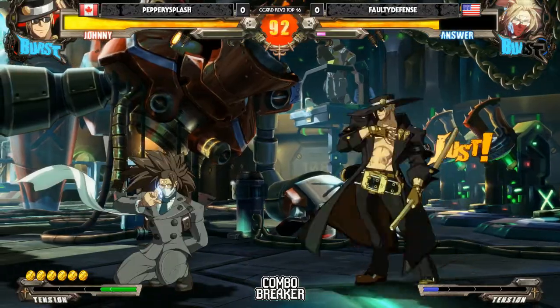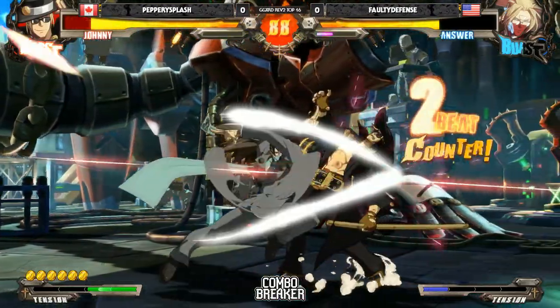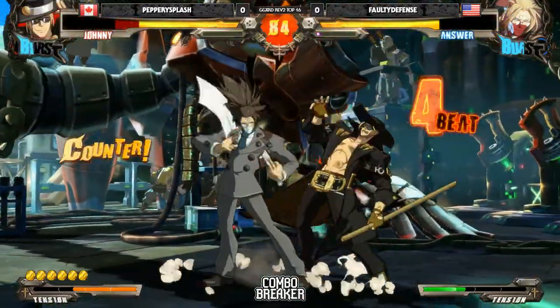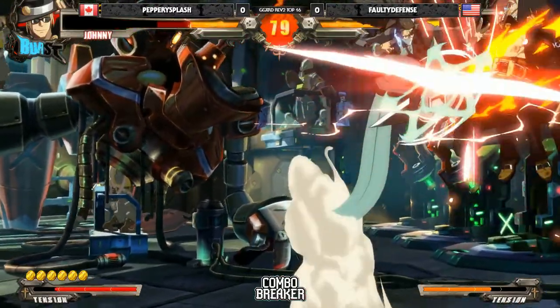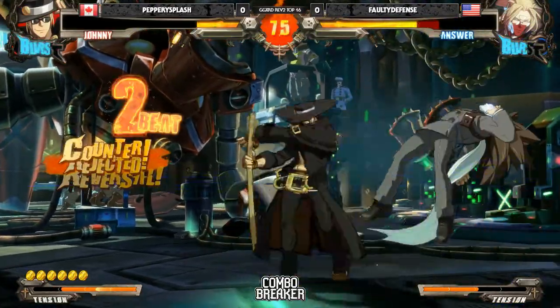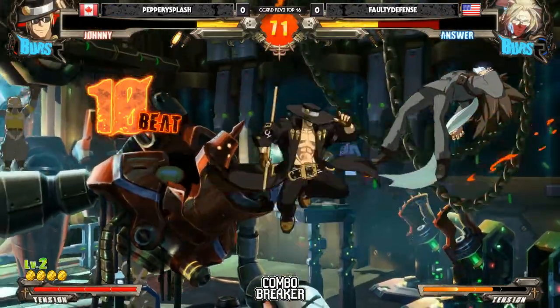Gets a double hit, which isn't what he wanted. 5K getting to try to start up that pressure. You see Faulty holding his ground, running in 2S just to get that pressure started. Definitely could have made it that burst. He can't get a loop — there we go. Gets the corner, tries to go for dust on the reset. Not close enough to get that S and the K set up. Nice splits — big damage here. Yo, Peppery Splash — just a splash of pepper.